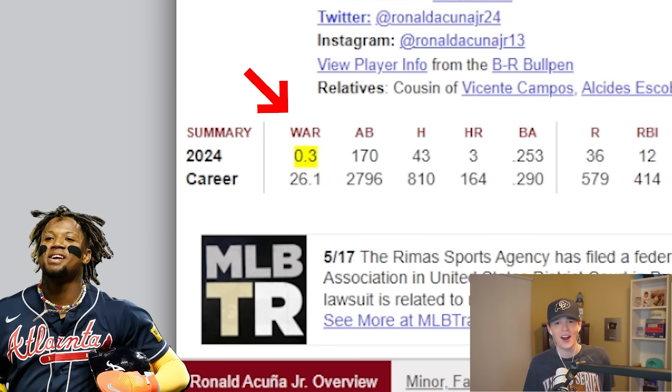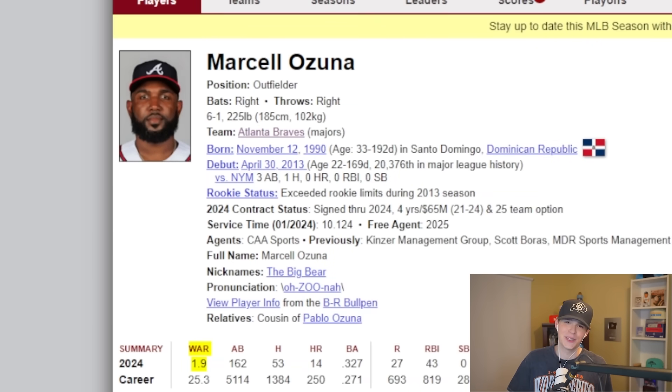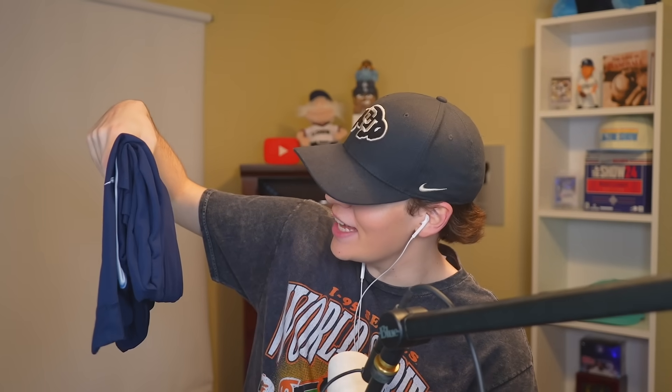Coming off an MVP season, Ronald better have the highest WAR. Unfortunately, Ron Acuña Jr. is not having a good start to 2024, coming in with a 0.3 WAR. But the player with the highest WAR on Atlanta happens to be Marcel Ozuna. Hi Marcel Ozuna, welcome to the squad!